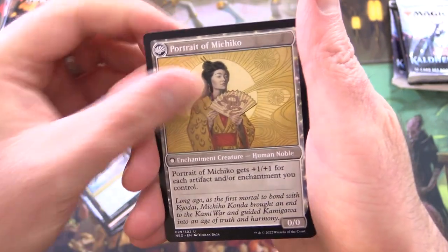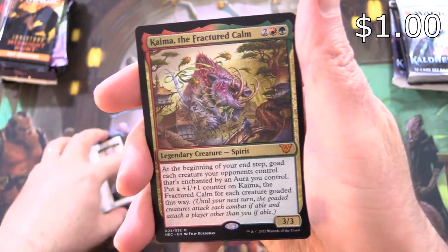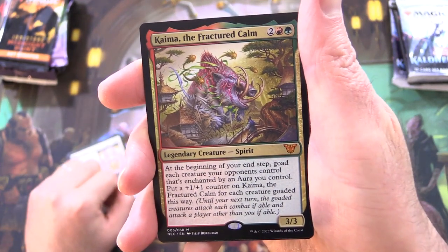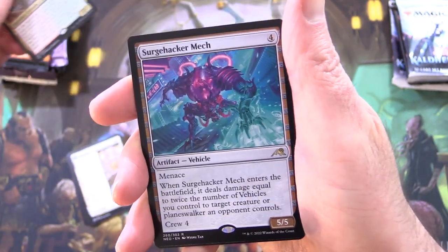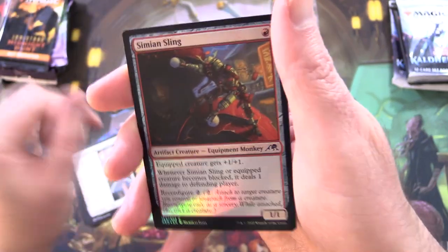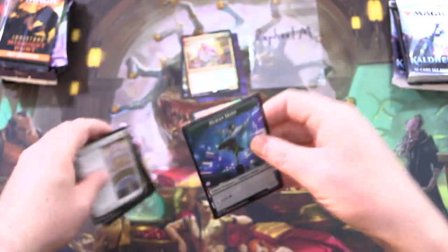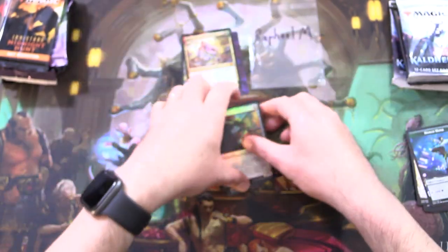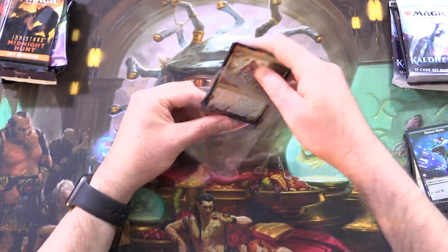On the other side, we have Portrait of Machiko, and a Mythic — nice! Kaima, the Fractured Calm. So this is one of the Commander cards. Followed by Surge Hacker Mach. A Foil Simeon Sling — I still think Ragavan's better — and a Human Monk Token. Scooping it up here for Raphael. A tasty Mythic foyer.